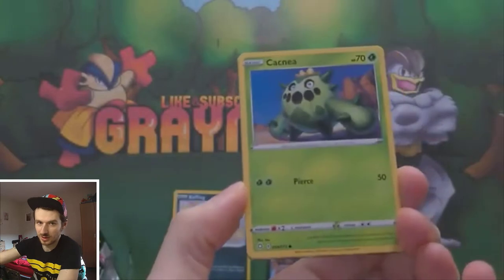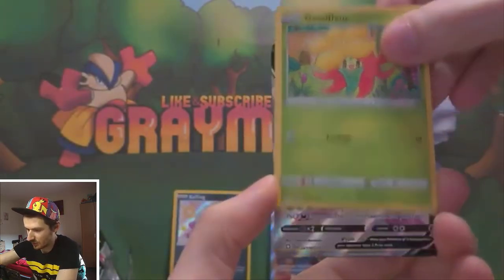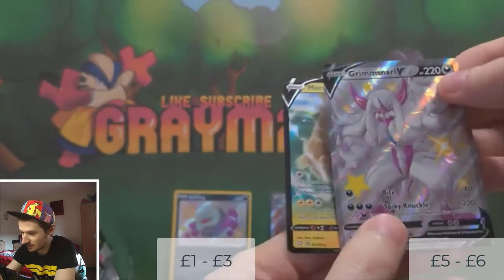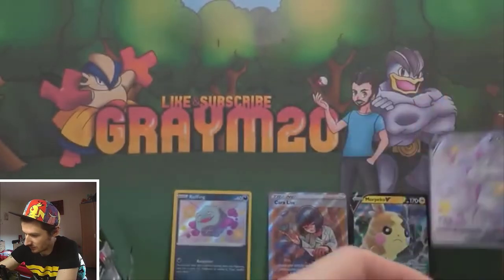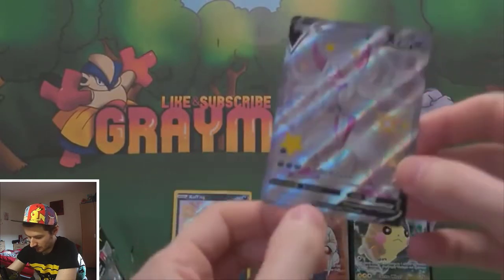The odd tin you might have both packs with something in. And I think there's something at the back of this one as well. We've got: Snom, Gossifleur... Ooh, it's a shiny Grimmsnarl V! And a Morpeko V — that's another two hits there. Wow, fantastic! That is the first shiny V pull we've had as well.